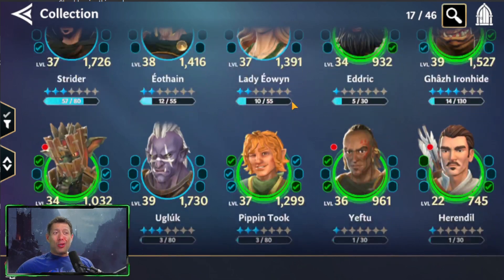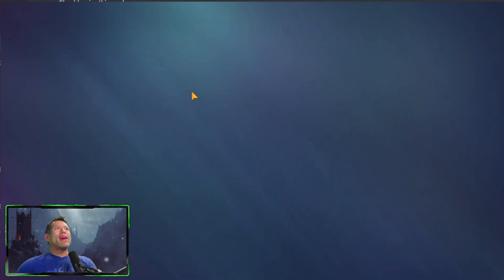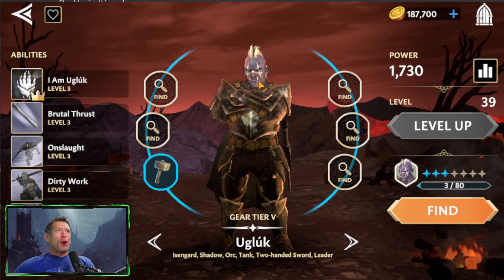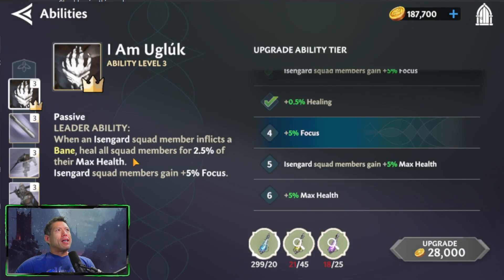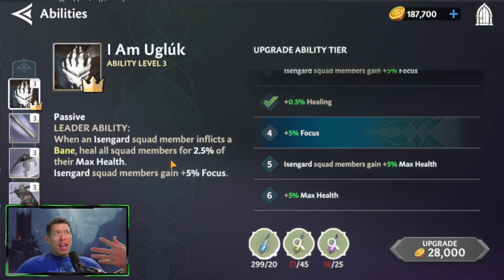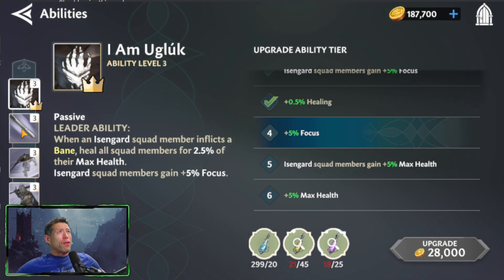As you start to unlock other characters, I would shift to this next squad. Early game is the Rohan characters — the three Rohan characters, Strider for his crits, and Pippin for heals. But as you progress, I'm leaning into the Isengard Orcs. The leader of the Isengard Orcs is Ugluk, whose leadership ability gives 2.5% healing of each other character's max health every time an Isengard member afflicts a Bane or negative effect on enemies. This is a very strong passive.